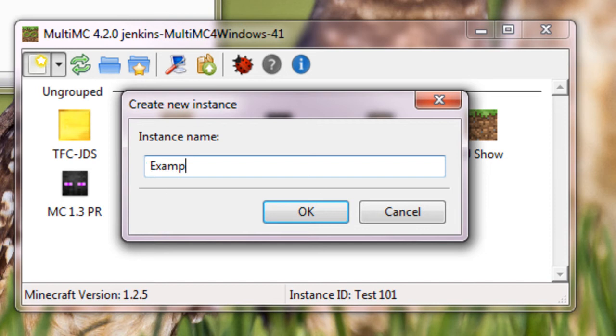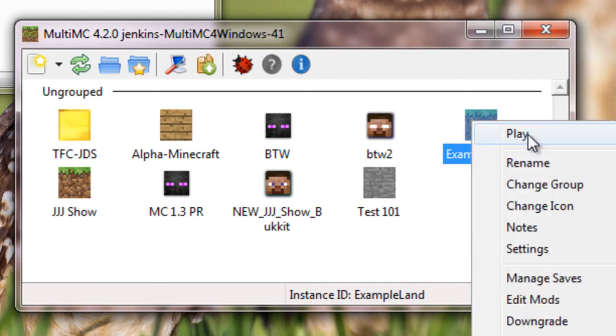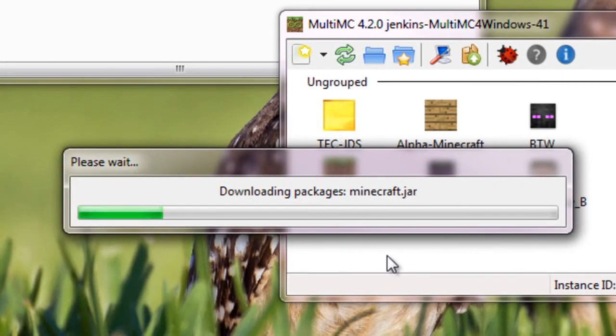I'll call this Example Land. The very first thing you need to do is play it real quick — what that'll do is download the game, so that way we have something to work from.